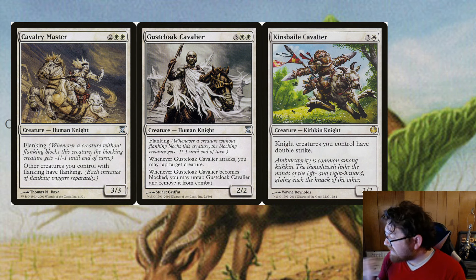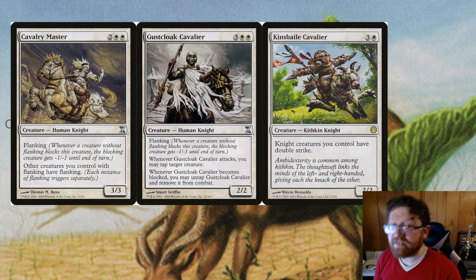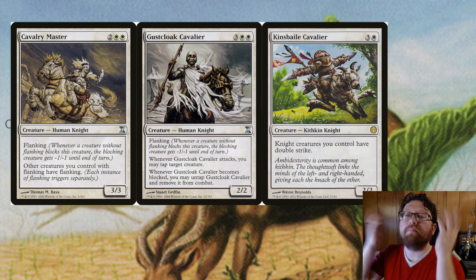However, when the day comes — and it will — I will build a flanking knight tribal with Siddhar Jabari, and Flanking is going to be the key thing, just like banding is for my banding deck. I'm going to get a lot of knights with Flanking, so my opponents will be discouraged from blocking, especially with their smaller creatures. White has great tribal synergies for knights — we're going to give them double strike, trample, indestructible. All those shenanigans. It's going to be beautiful.